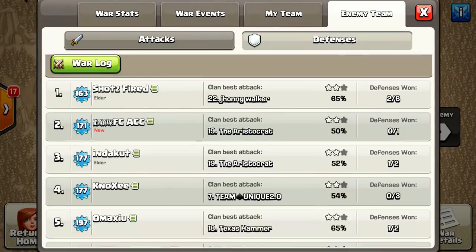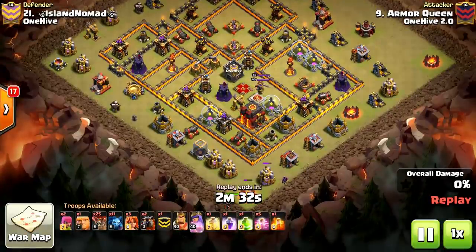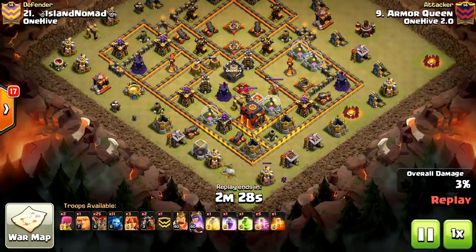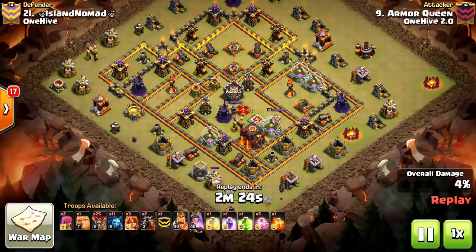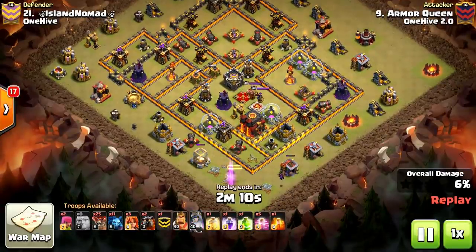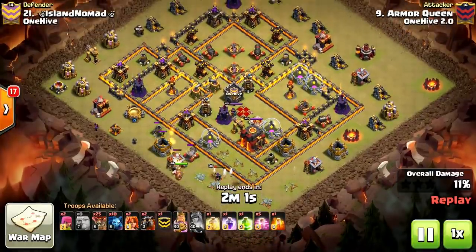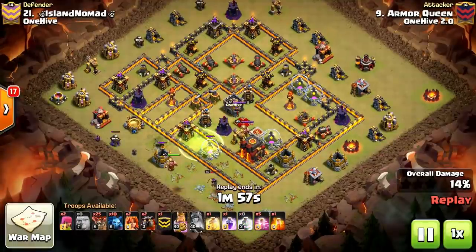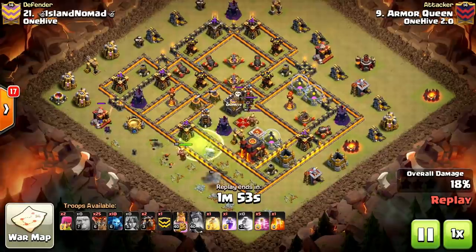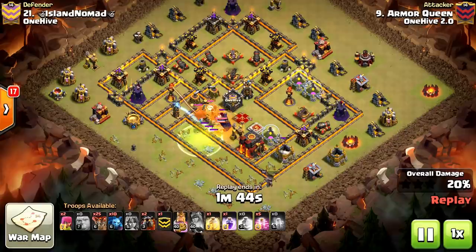Next up, we're taking a look at Armor Queen's hit on base 21 — Armor Queen versus Island Nomad. We opted for a Laloon, and it was a perfect fit for a lot of reasons. Starting with a Naked Queen and a Minion to help funnel. We get good value from the Queen chipping away that corner so the mini Kill Squad can go in and take the enemy Queen with ease. Dropping the King and a Valk to take out that Mortar so we don't stall, then the last Valks with a Jump — pushing into the core to poison the Queen, the King, and the Loon.